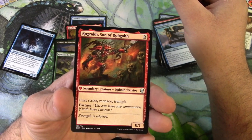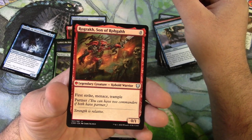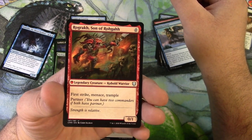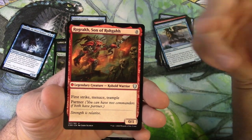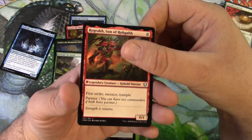Rogerack Son of Roga — for zero, legendary Cobalt Warrior, a zero-one. He's got first strike, menace, and trample, and he's got partner. So you partner him up with something that pumps him — it just enables a lot of fun little shenanigans. This is a fun card.